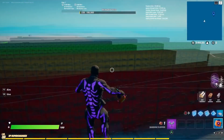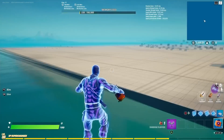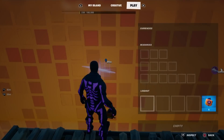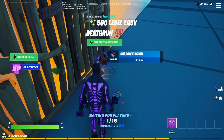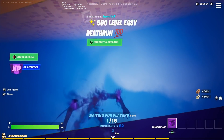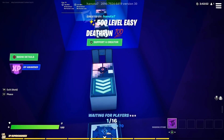Chuck two riff fish and one shadow flopper into the little stadium I just showed. Then go all the way to the left, build a platform against the barrier, chuck all the rest of the items into the map, quickly go in, pick up all the items, and activate your one shadow flopper.